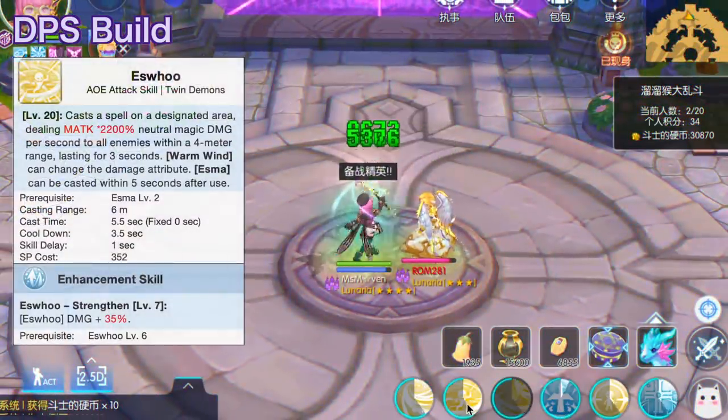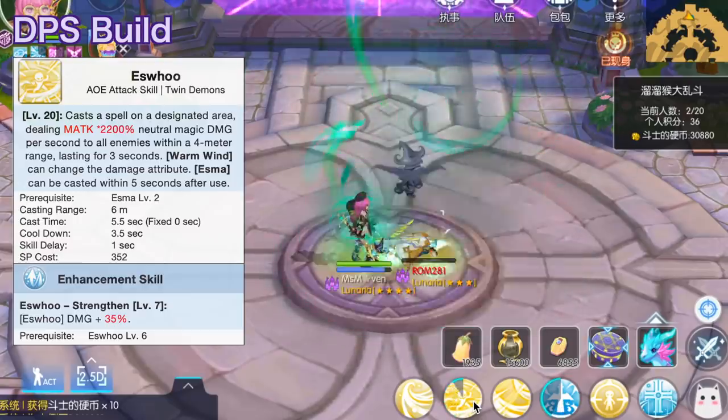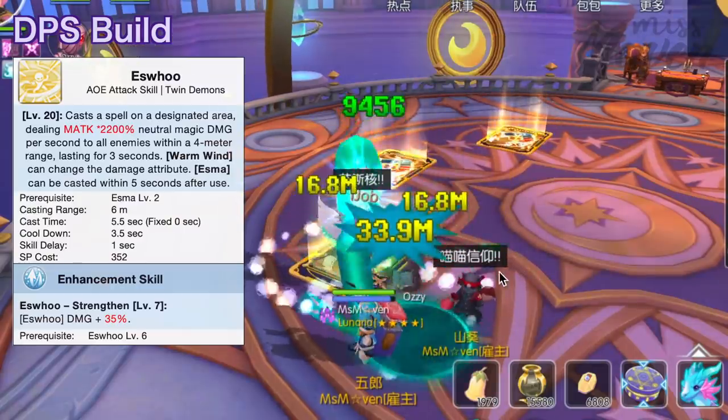Next is Eswu, which is an AoE ground magic skill that lasts for 3 seconds, dealing continuous damage per second. This will be Soulbinder's primary skill in GvG.